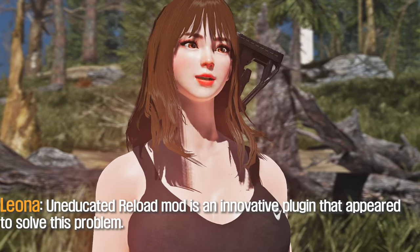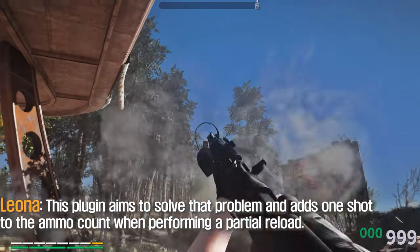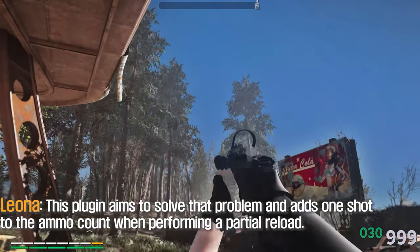Indicated Reload mod is an innovative plugin that appeared to solve this problem. This plugin aims to solve that problem and adds one shot to the ammo count when performing a partial reload.